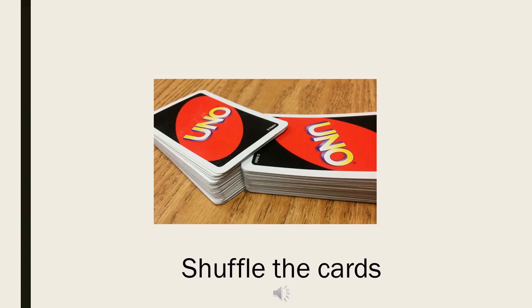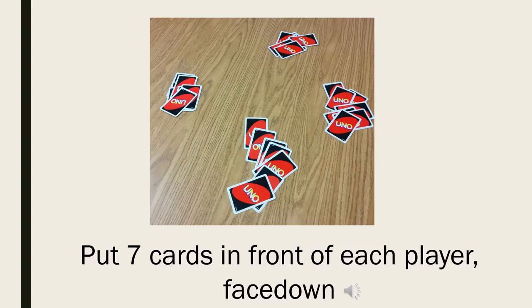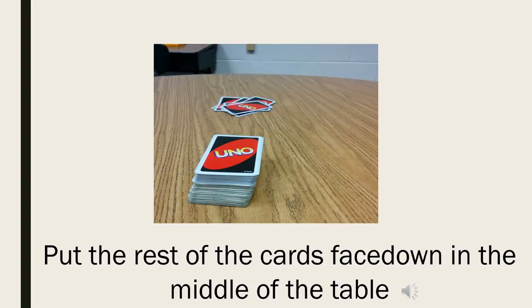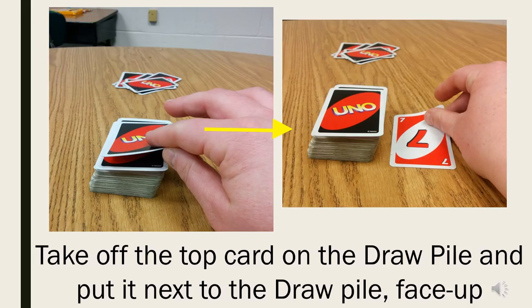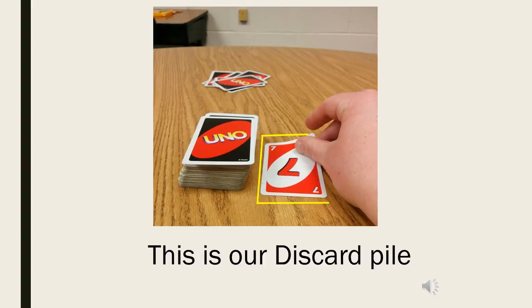Shuffle the cards. Put seven cards in front of each player face down. Put the rest of the cards face down in the middle of the table — this is our draw pile. Take off the top card on the draw pile and put it next to the draw pile face up — this is our discard pile.